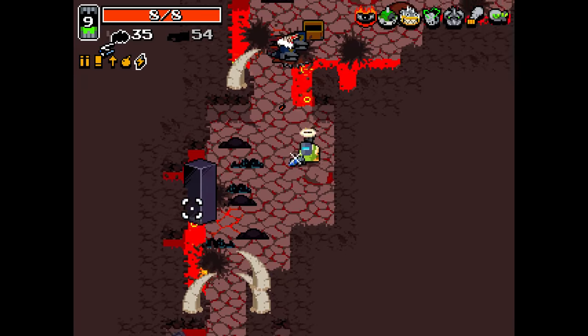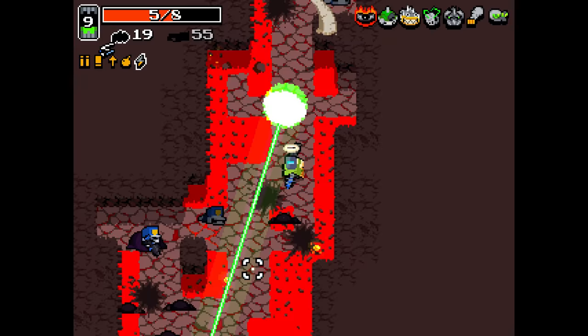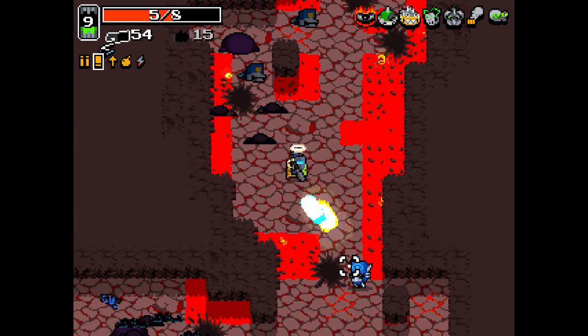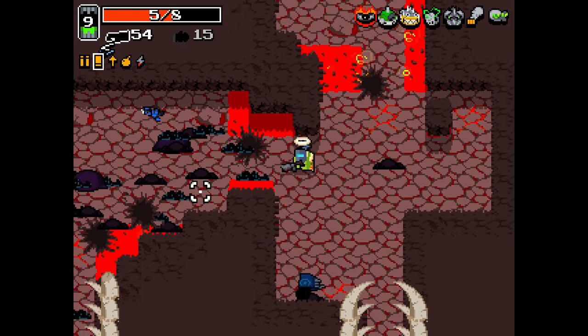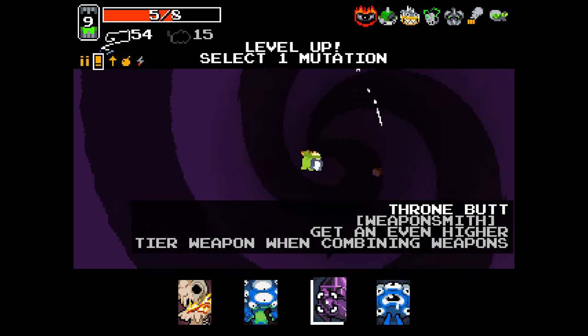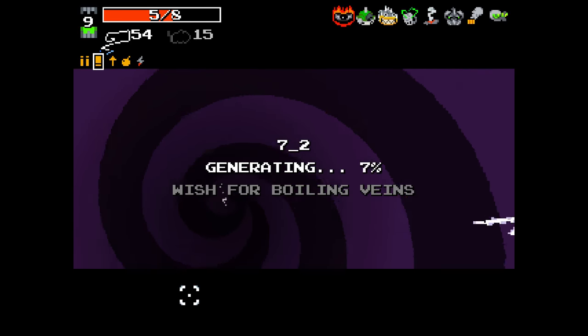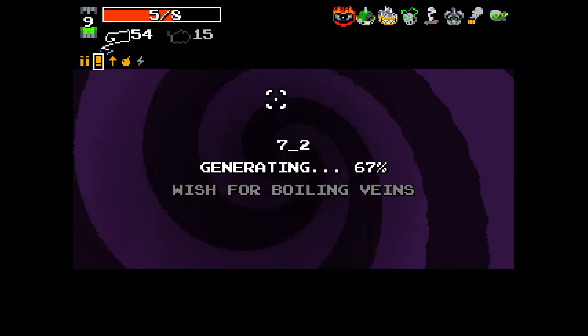I've been hit. Soiled. Ruined. Getting even higher tier weapon when combining weapons — we don't really need that. We want probably Boiling Veins — that'll help us out later on.